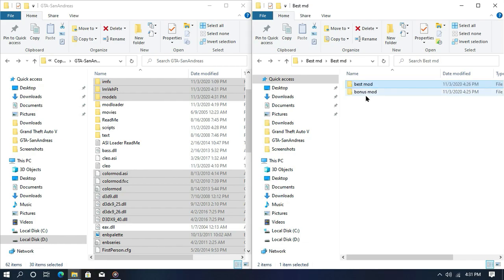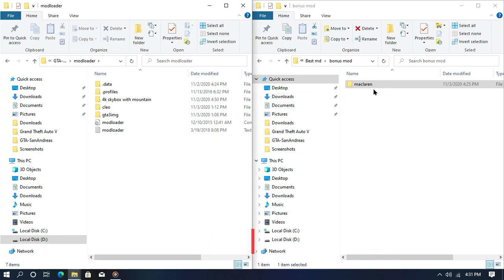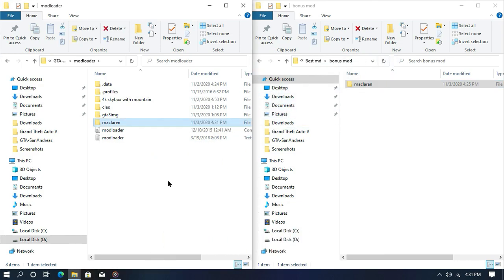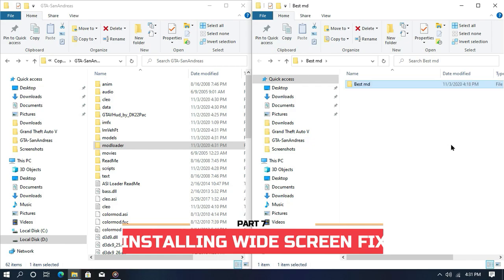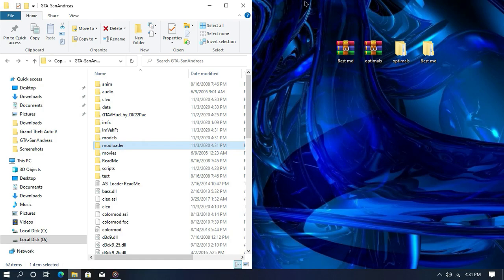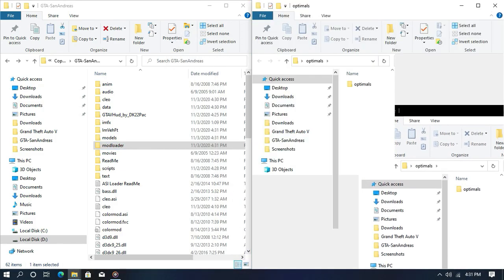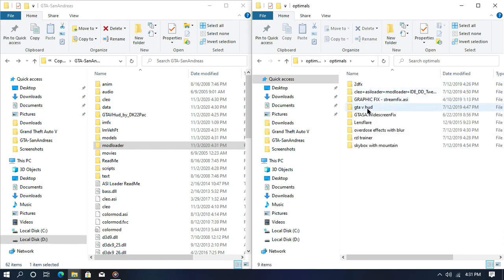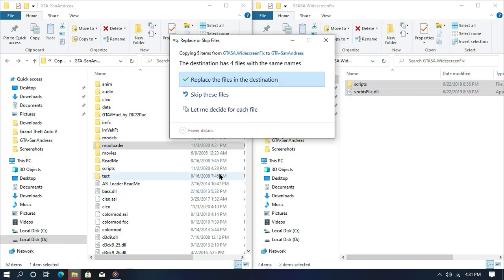Now open the bonus mod folder, then open your mod loader and drag and drop all the files into your game directory. The bonus mod is your McLaren 650S LT — I'll show you how to get it in your game. Now open the optional file again and this time we are going to install the widescreen fix. What this does is help your game run at the full resolution that your monitor supports. Hit replace if asked.